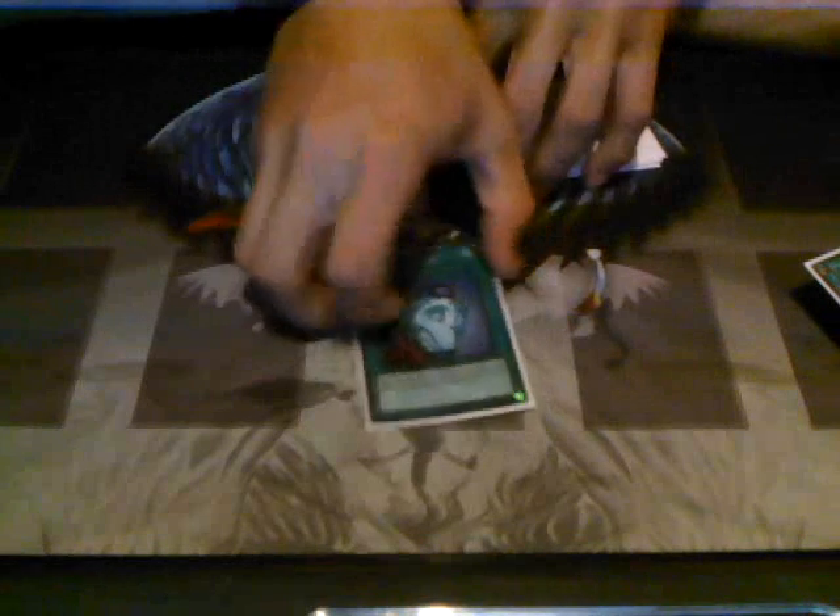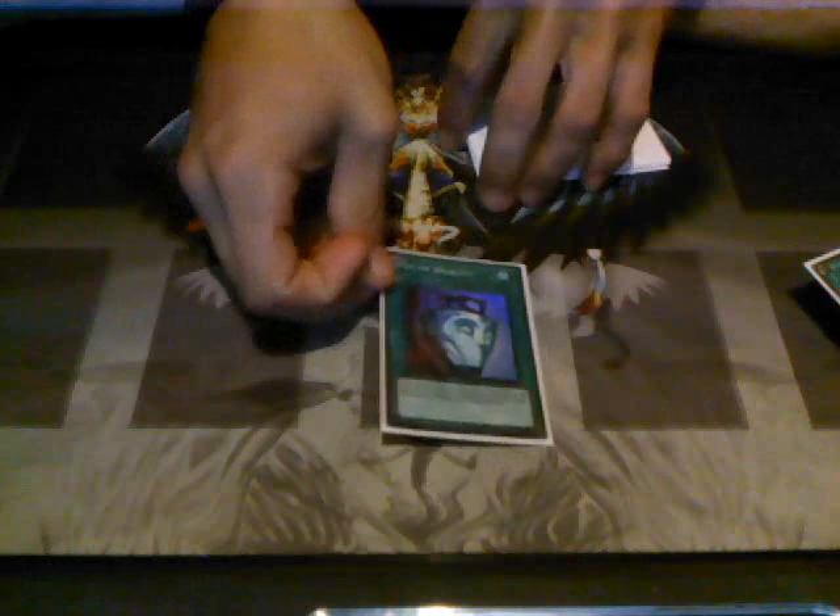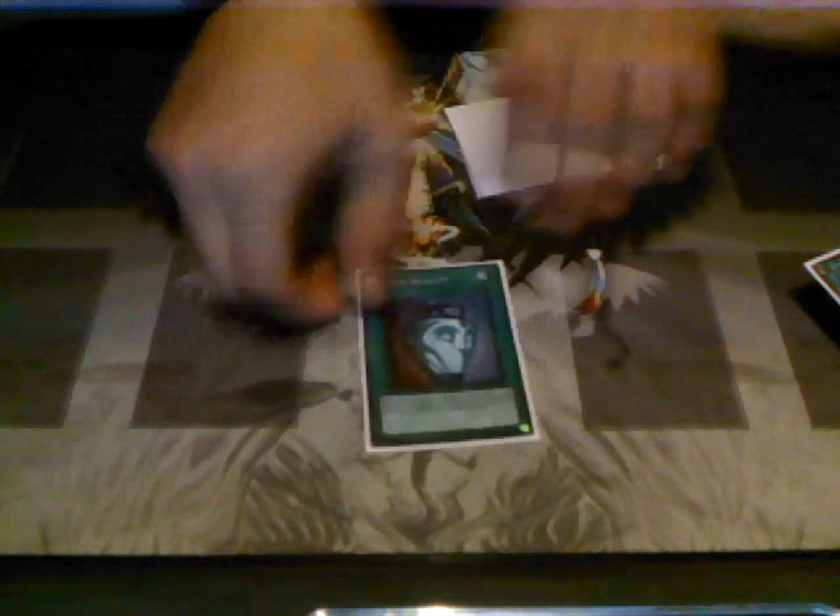1 Charge of the Light Brigade — staple. 1 Allure of Darkness — so staple. And then I run 1 Pot of Duality because if you draw too many of those power monsters, you can play this and get at least a selection to get something on the field. I run a lot of draw power — it's great for this deck.